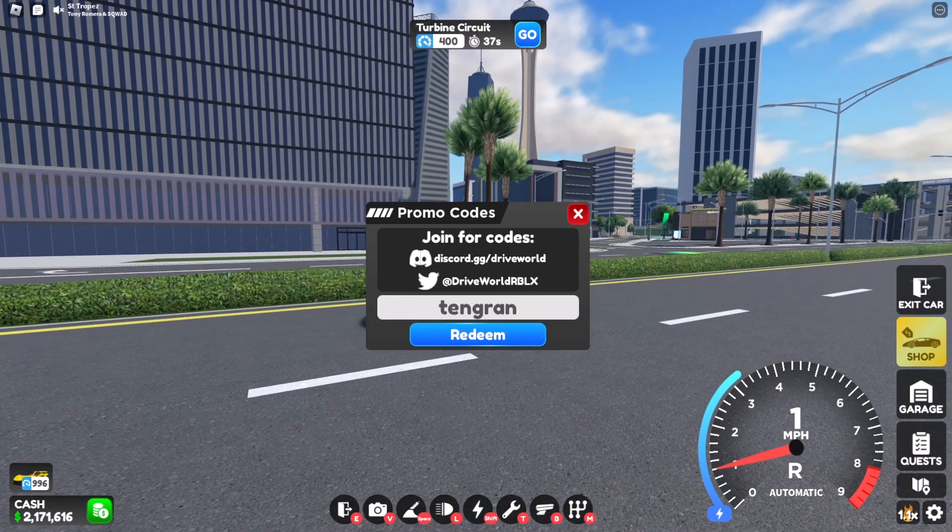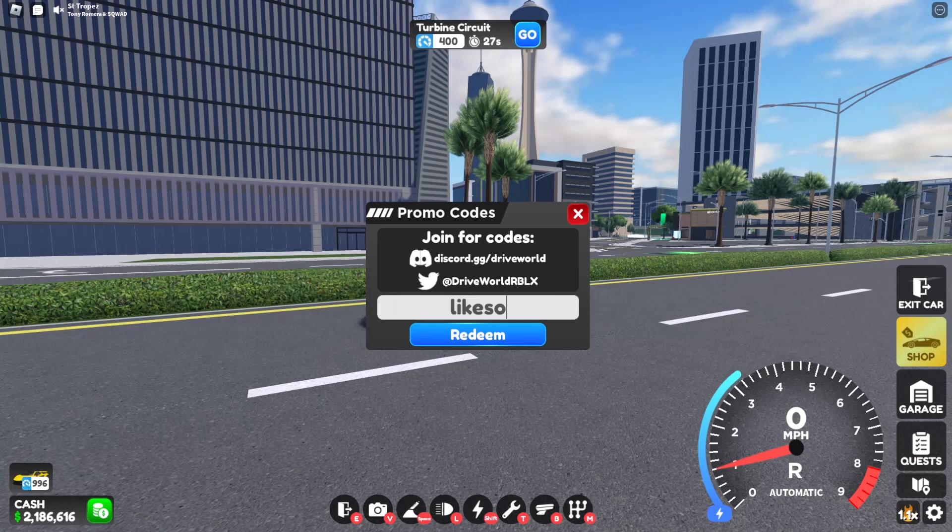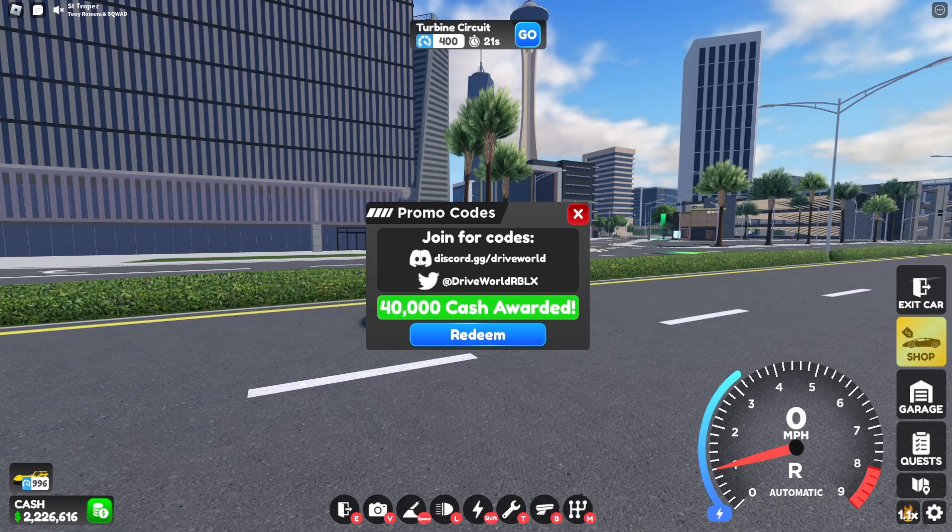The first code is '10grand' all lowercase — it gives you 15k, which is weird because it says 10 grand, but okay. The next code is 'likesoverload' all lowercase, that gives you 40k. Next code is 'savemoney' — that gives you 30k.